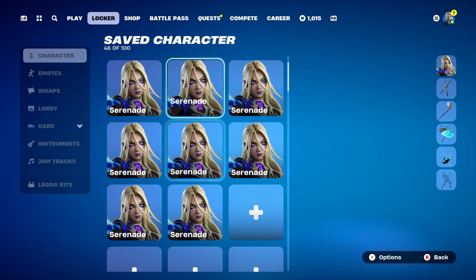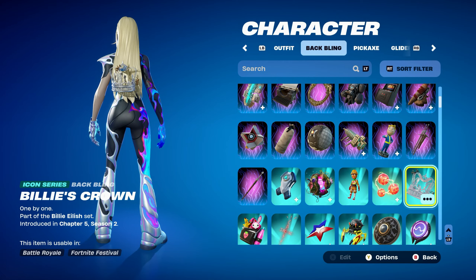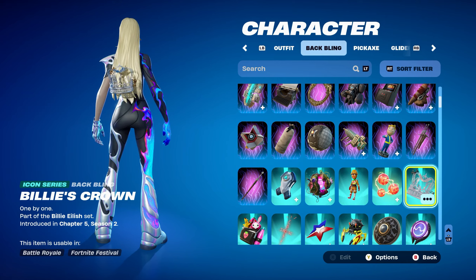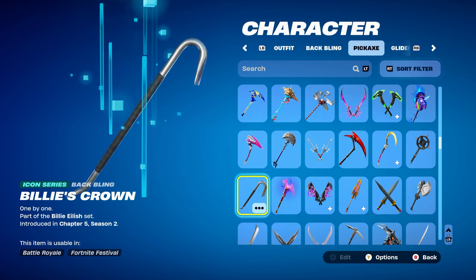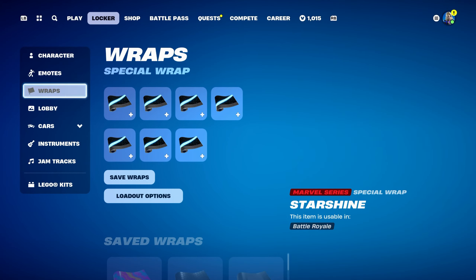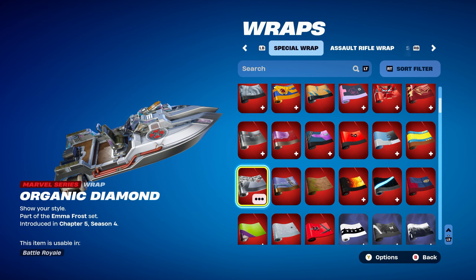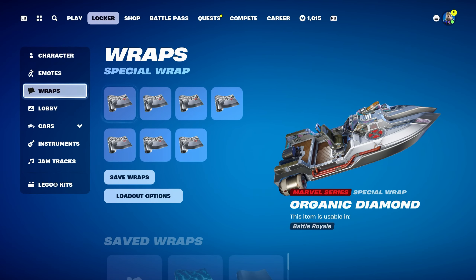Combo number 8 features Billy's Crown, an Icon series back bling from the Billie Eilish set, introduced in Chapter 5 Season 2 — it's the Green Roots Billie back bling obtained from the Festival Pass when Billie Eilish was the main artist. Used for the silver design. The pickaxe is Crowbar, part of the Getaway Gang set, introduced in Chapter 1 Season 5, working perfectly for a black and silver design — obtained from the Getaway game mode. The weapon wrap is Organic Diamond, from the Chapter 5 Season 4 Battle Pass, part of the Emma Frost set. You can also use Machine of War as an alternative.